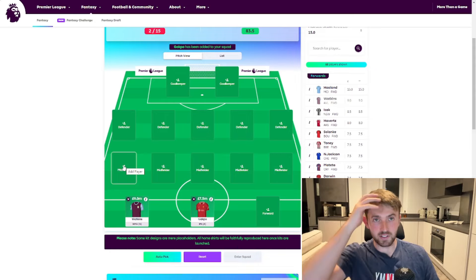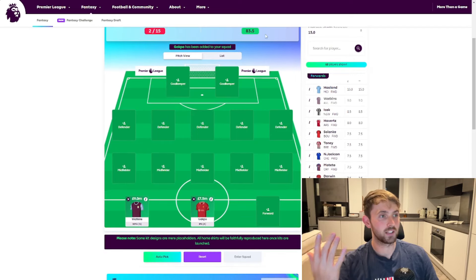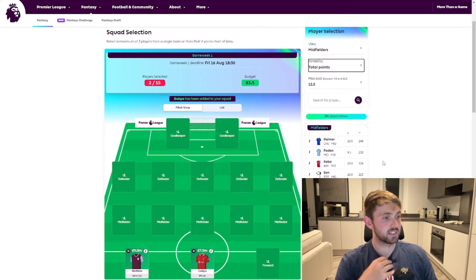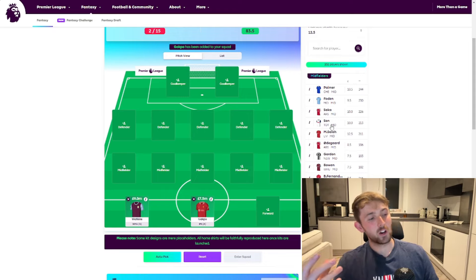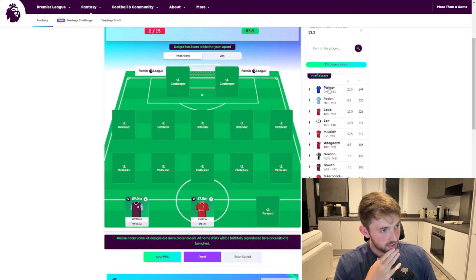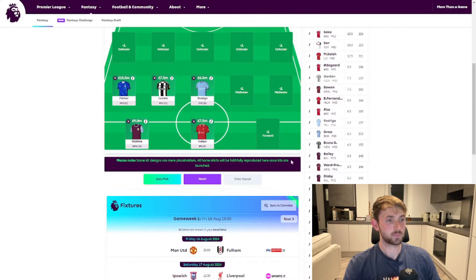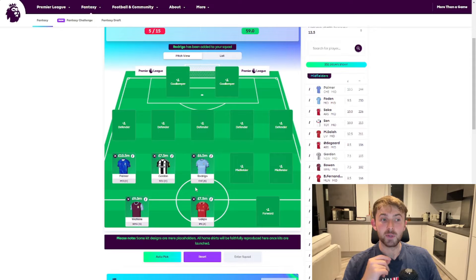We're going to leave the third striker for now because it's likely going to be a cheap one depending on how much money I've got left. We've selected two players with £83.5 million remaining. Moving into the midfield, I'm going to pick our premium midfielder. Last season I had Foden, Saka a lot, and Son — not too sure about this season. There are a lot of good options, but we have to go with Cole Palmer. He's nothing short of brilliant. I don't like saying that as a Spurs fan. Alongside him we're going to go Anthony Gordon and Rodri — three players I think are going to score really good points.